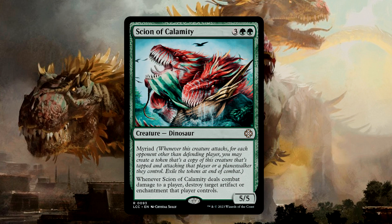Scion of Calamity is a 5-mana 5/5 with Myriad, which triggers when it attacks. For each opponent, you create a tapped and attacking token that's a copy of the Scion attacking that opponent. When it deals combat damage to a player, you destroy target artifact or enchantment that player controls. This is a 3-for-1 on the Naturalize ability and can help us clear out 3 problem cards. Do keep in mind that if you have Petlaza in play, you can actually trigger their ability with one of these Dinosaurs hitting the battlefield, giving you another Discover 5 trigger.